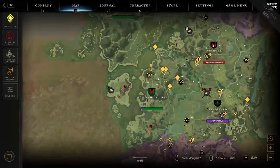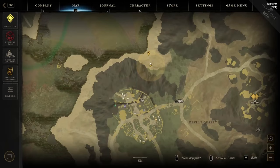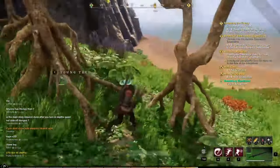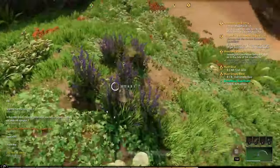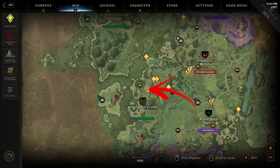The second location is still in the top middle of the region, but this time above the fort. To be precise, you have to go straight from the passage between the mountains toward the shore. Here, not far from the strange young trees, you will find a dozen herbs to harvest.